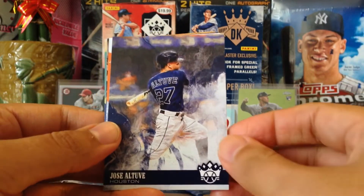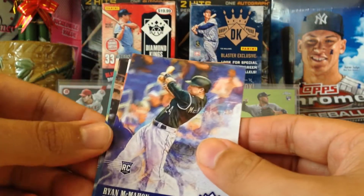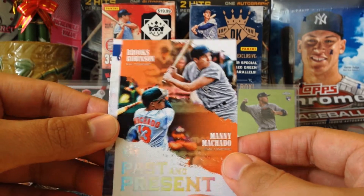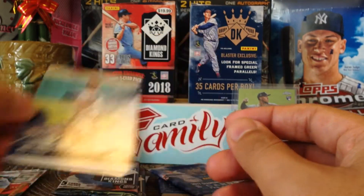2018 pack: shout out to big Marvin, Rich Reese, Ryan McMahon rookie card. Past and Present — Manny Machado and Brooks Robinson, very nice. And then we got Jackie Robinson and Matt Freed rookie card — cool.